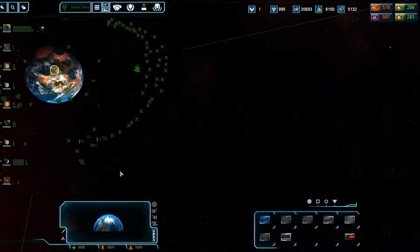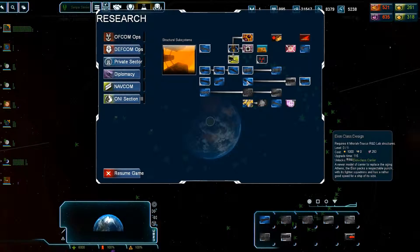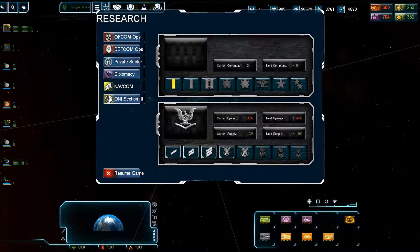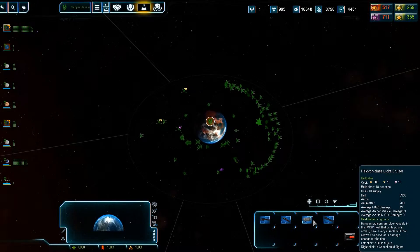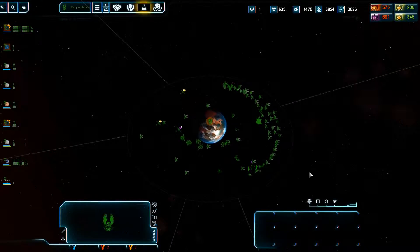Is that the one? Yeah, the Punic. How much is it going to cost to get the Punic? 167. That's the carrier. We'll do that, and then we should also while we're at it grab some extra — get a couple of those, a couple of these.